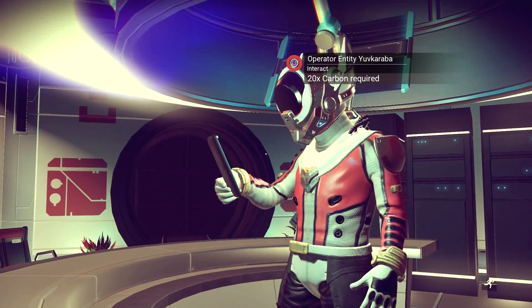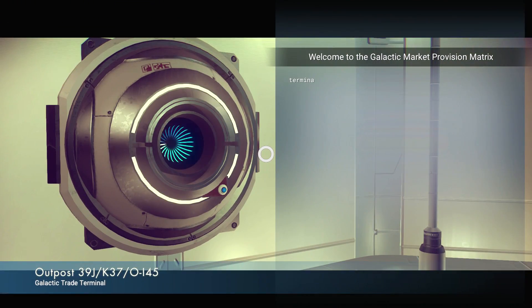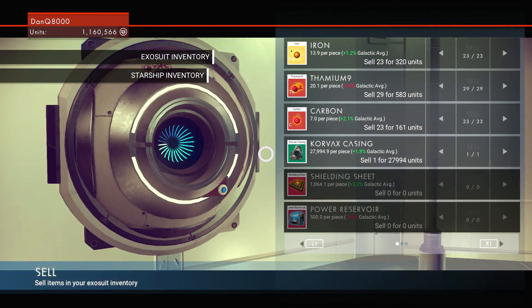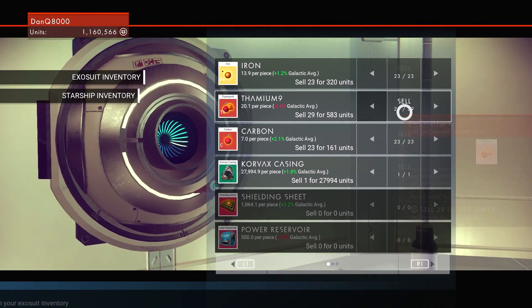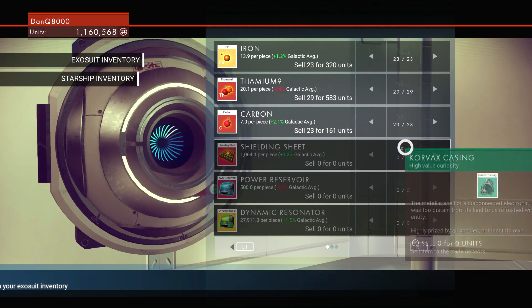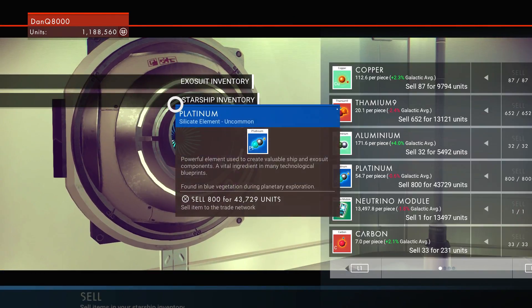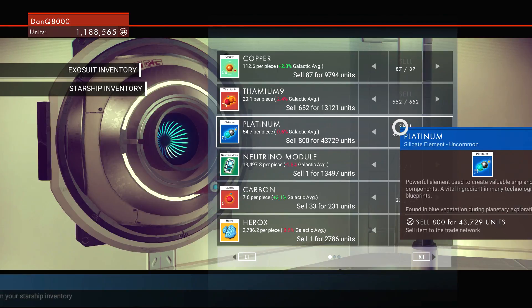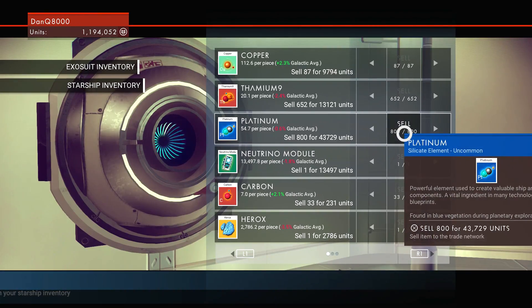Why do I need 20 carbon? Have I been here? I may have been here already. I don't think so. I want carbon for myself, so maybe I should buy carbon. That could be a good idea. The Korvax casing I'm going to sell — get some money for that. All this is good. Let's see the starship inventory. I don't think I need it. I think everything is in good shape. I can sell the aluminium. I have a ton of platinum. You know what? I'm going to sell it.